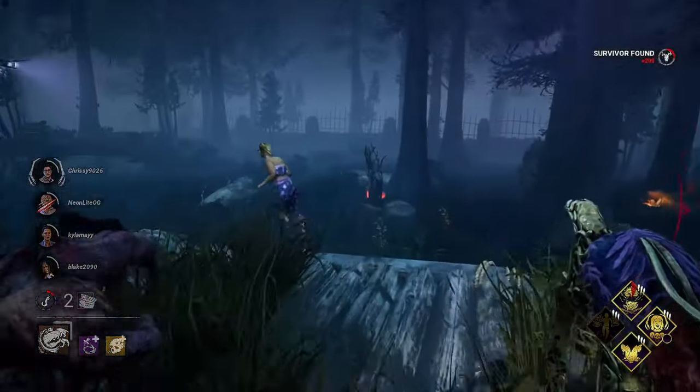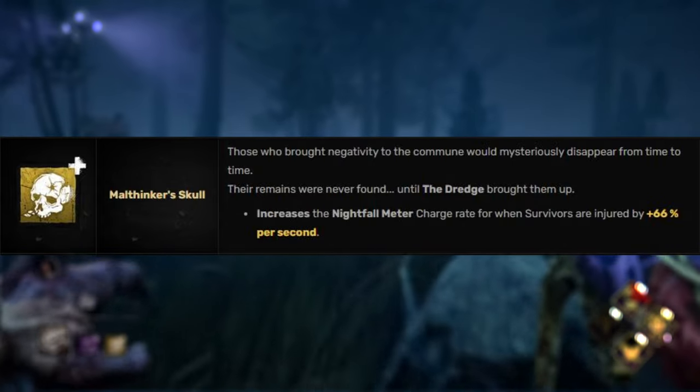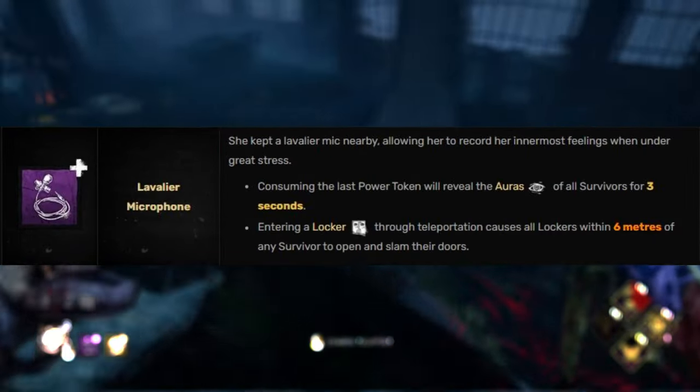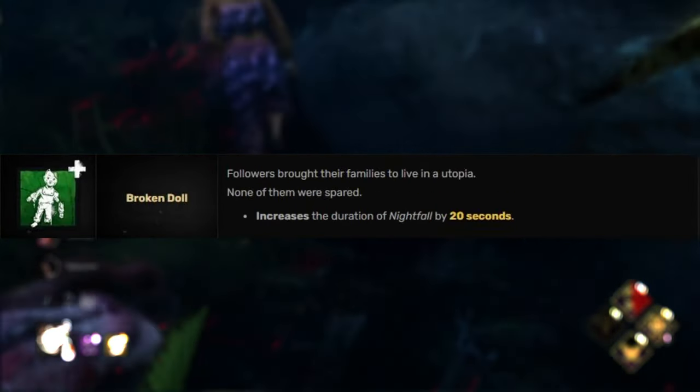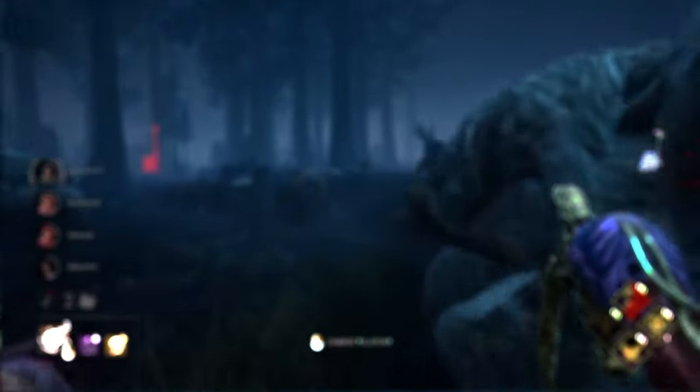We're running out of time, so I'm going to quickly cover a few last things. Mouthinkerskull is an amazing yellow add-on, especially with Sloppy Butcher. Other good add-ons include the Field Recorder, the Lavalier Microphone, the Broken Doll, the Automarian Writings, and the Worry Stone. Any of these add-ons can be good — these are just my personal favorites.